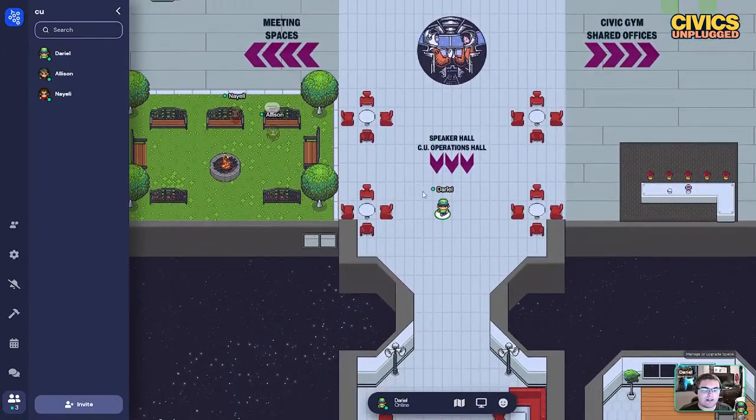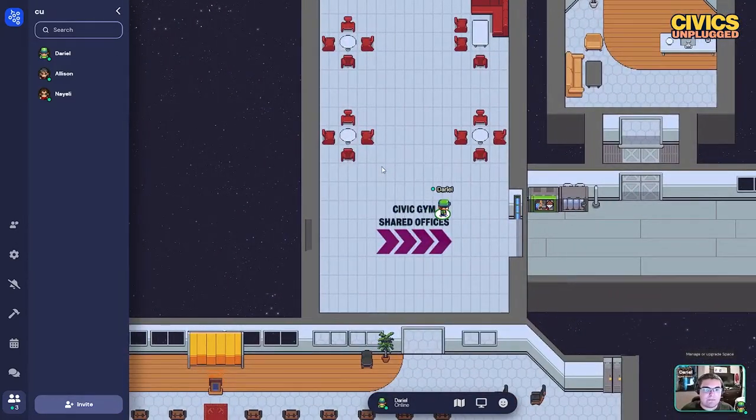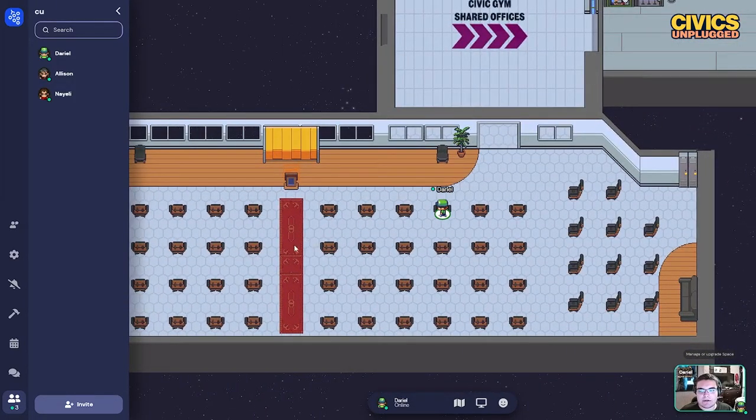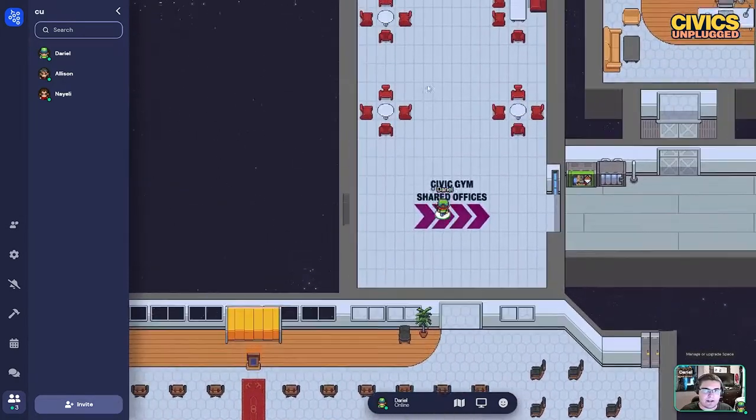Down here is our speaker hall and CU operations hall. The CU operations hall is where the CU staff will be housed, and down here is our speaker hall where speakers who are not the steering committee can come speak to us, or where fellowship bonfires may be held.